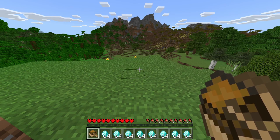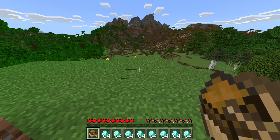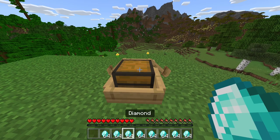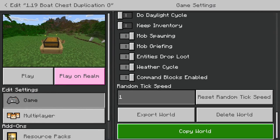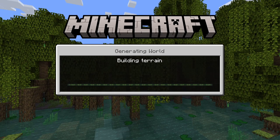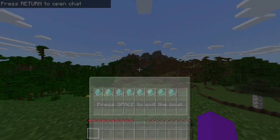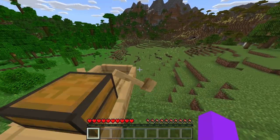The first duplication glitch I will show you is the boat duplication glitch. It allows you to duplicate any item in Minecraft using a chest inside a boat. Just a disclaimer: this is not the safest duplication glitch, but it still gets the job done. What you'll want to do is get a chest inside a boat and the items that you want to duplicate. Now, save and quit out of your world. Make sure to create a copy, because if something goes wrong, you'll have a backup version. Now, go inside the copied world, then go inside the boat and place the items inside the chest.